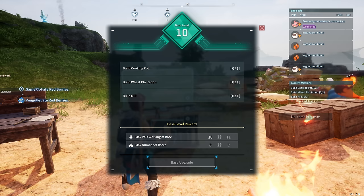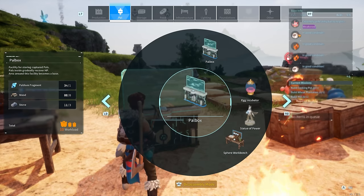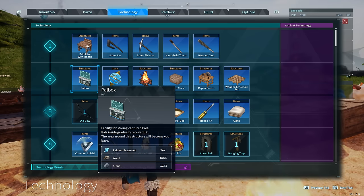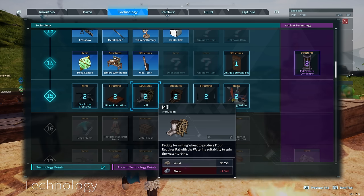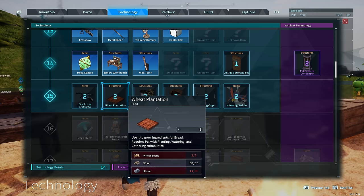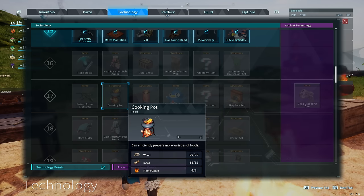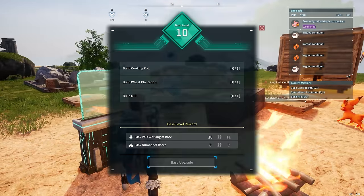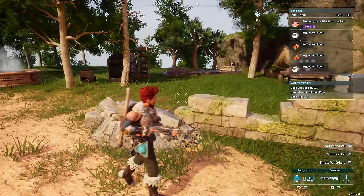We now have access to build two bases. We need to build a cooking pot, a wheat plantation, and a mill. I think some of those are possible already. We also have the crossbows. The cooking pot is level 17, so we're fairly far away from that at the moment. But yes, I want to head out on a little adventure.